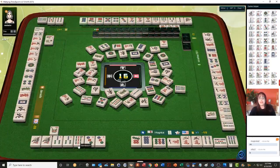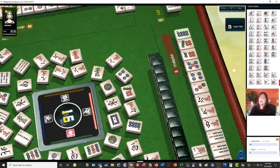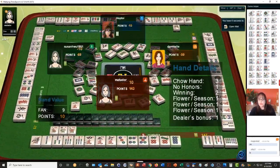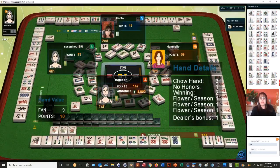Six bamboo — all chow with flowers is three points. They got it again. All chow, no honors — they won. They had their flowers and dealer bonus. That's the game — they got first place, we got second place with a negative score. There's so much to learn.